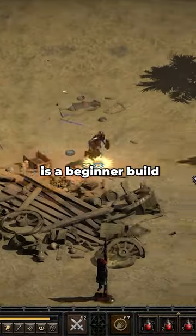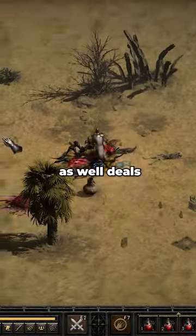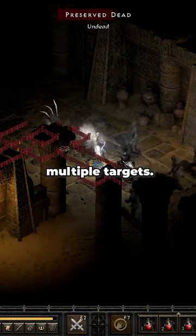The Holy Fire Paladin is a beginner build that focuses on the use of the Holy Fire ability, which adds fire damage to your attacks as well as deals fire damage around you, and the Zeal ability, which increases your attack speed and hits one target several times, or hits multiple targets.